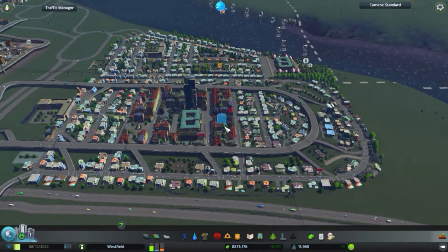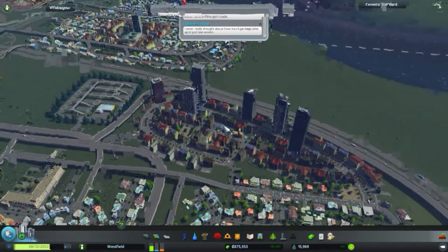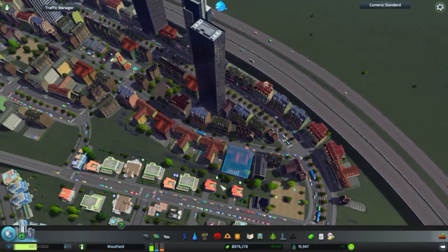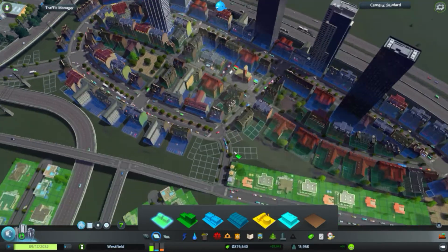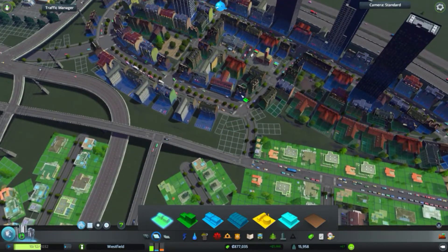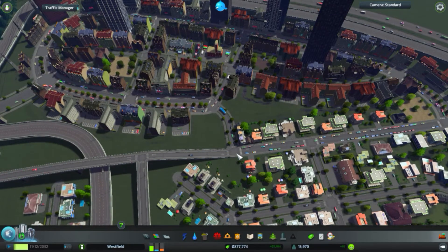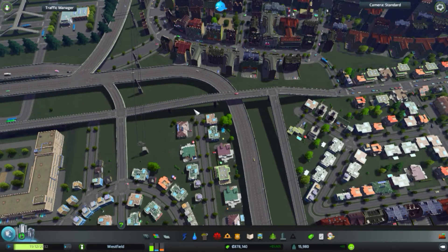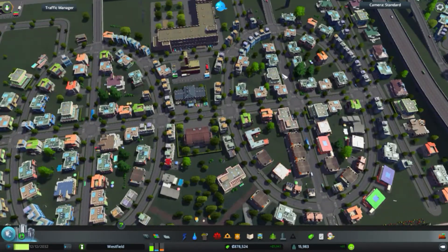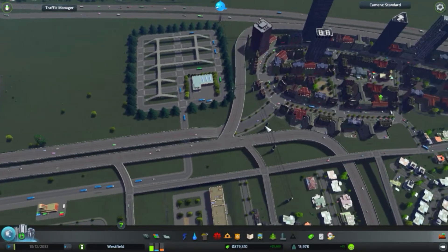Welcome back to Cities Skylines, everybody. I've been busy during the interval from the last episode. As you can see, I've added an extra area comprised mainly of commercial buildings all around this avenue, and some residential buildings too. This did take a bit of fiddling around because this intersection was completely bogged down with traffic, especially from industrial vehicles coming through the center of this district, so I had to hotwire this via the highway here and connect it up.